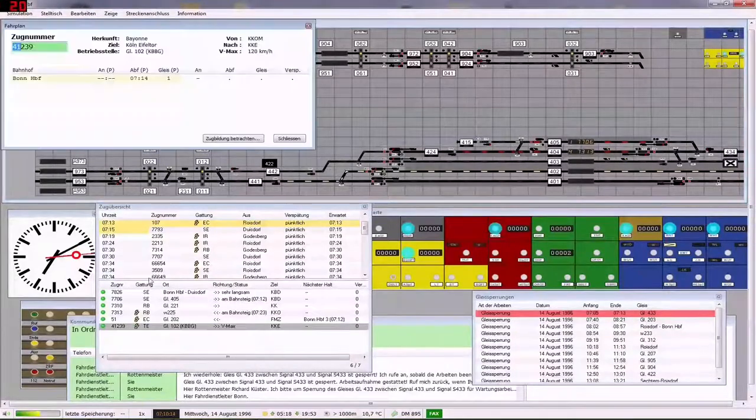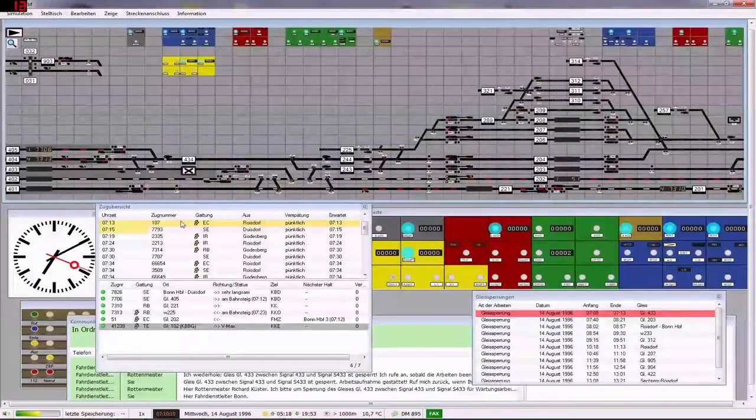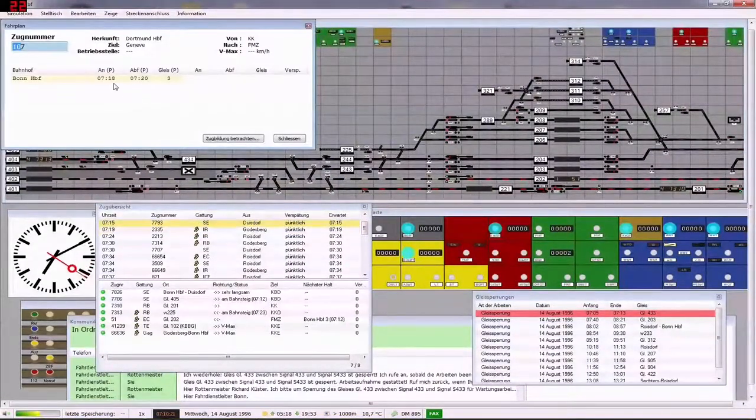239, wo ist die? Die ist hier unten, Fahrplan 1, sind gelegt auf Gleis 1. Das sollte kein Hindernis sein. Dann haben wir hier die 107, 18 am Bahnhof, Gleis 3.